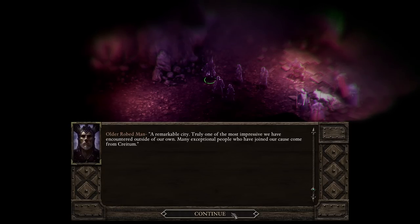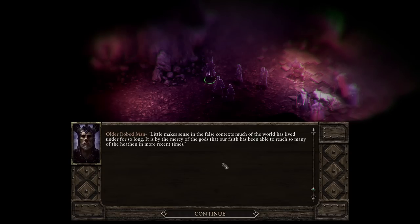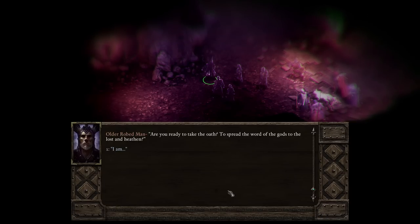We've got a choice - I'll go with: 'I came to live there years ago.' A remarkable city truly, one of the most impressive we have encountered outside of our own. Many exceptional people who have joined our cause come from Kraytomb. 'What made you decide to join our order?' Your teaching spoke to me - the world needs to know about the true gods. I went through dark times, nothing made sense, that all changed when your order came to my homeland. Little makes sense in the false context much of the world has lived under for so long.